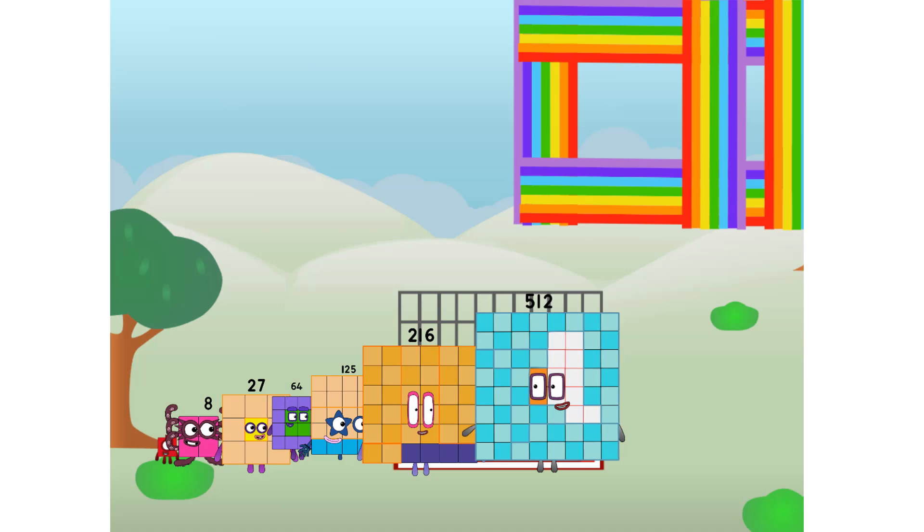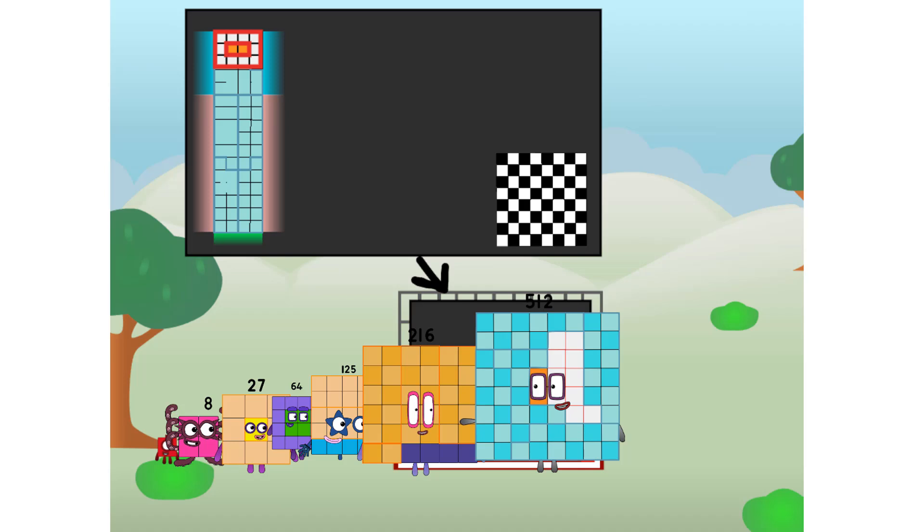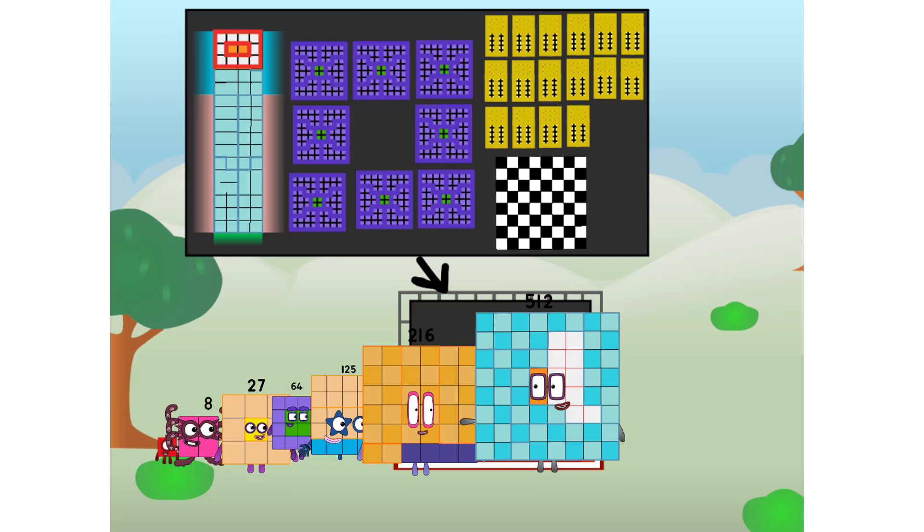There you are! This way, I've got so much to show you. I am 512. And I can be a big cube, a chessboard, a super rectangle, 864s, or even 1632s.